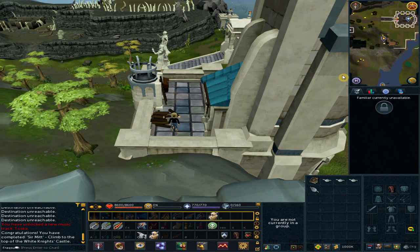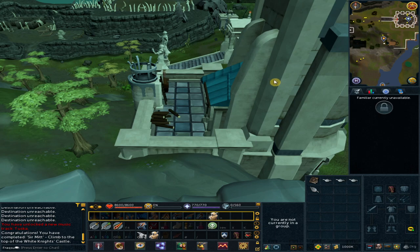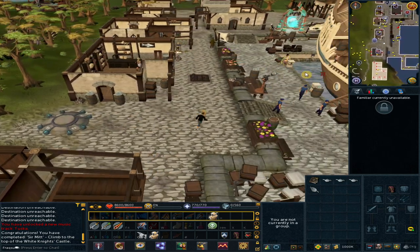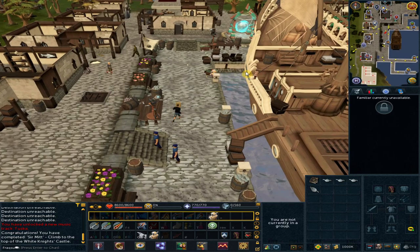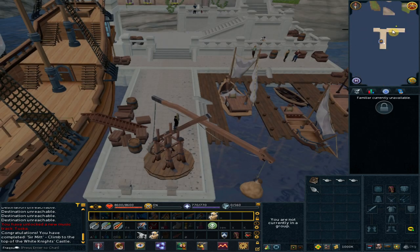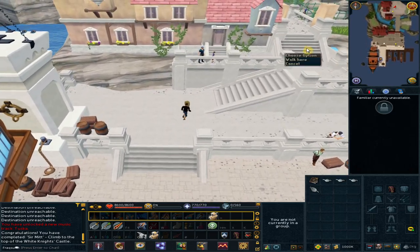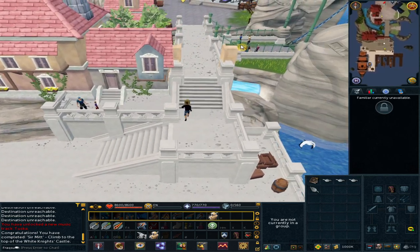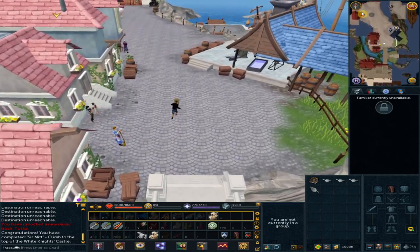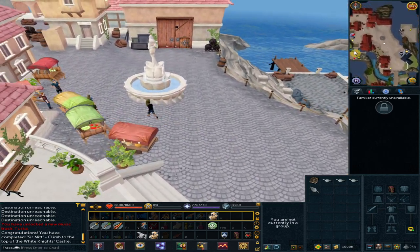If you have Ashdale unlocked, use it; if not, use the Port Sarim loadstone. Go northeast, right-click Godric, and travel to Ashdale. Select option one, yes. Keep going north towards the loadstone and unlock it if you haven't already.